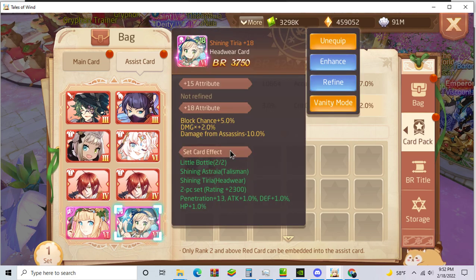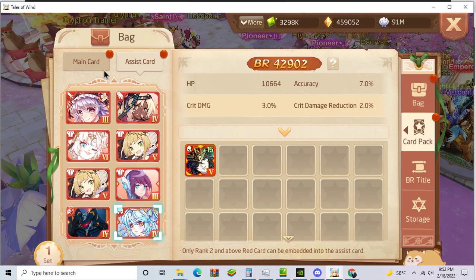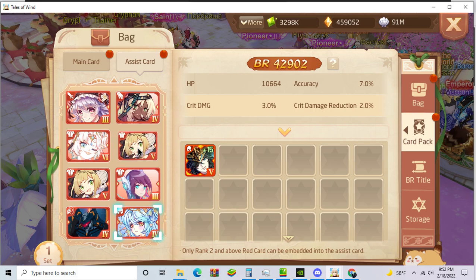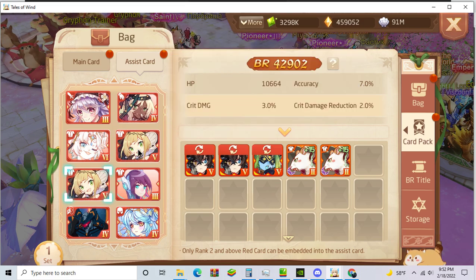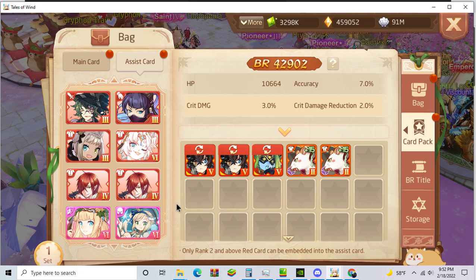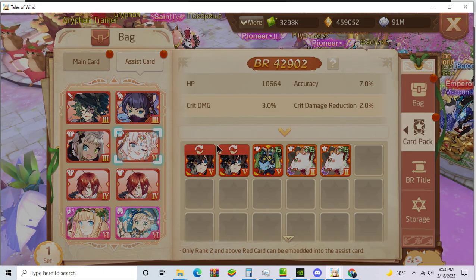On assist I use Shining Tiara because it gives damage, damage, damage, damage, damage. And I also use Metis. My Girl of Hearts is one of the best cards for assist because it gives the most stats on assist. And I'm using this Nebula here but I'll move it back to main once it gets full lines — it's not full lines right now.